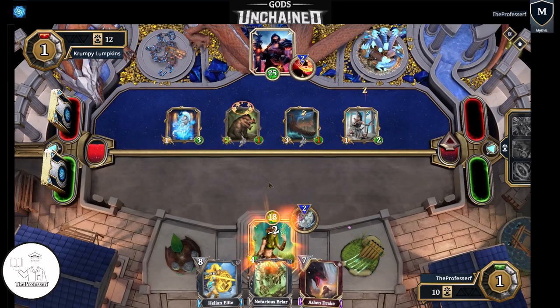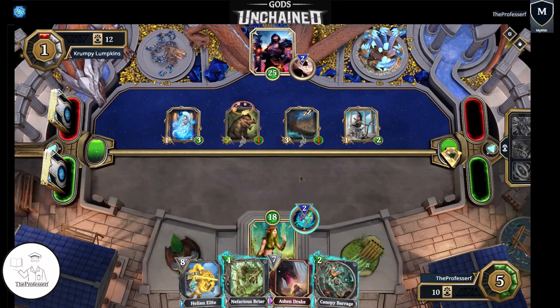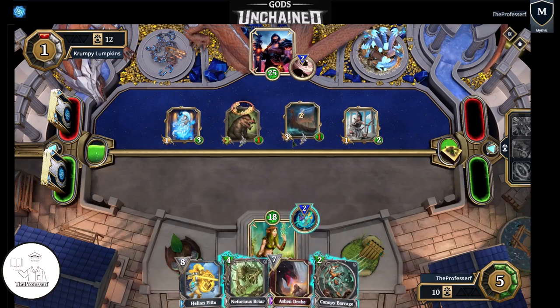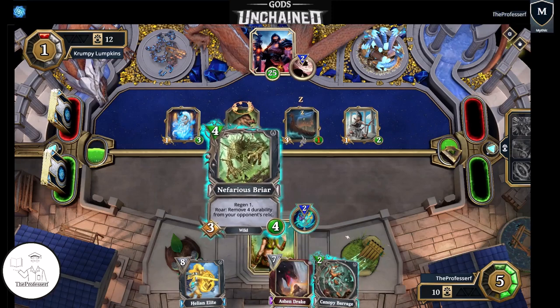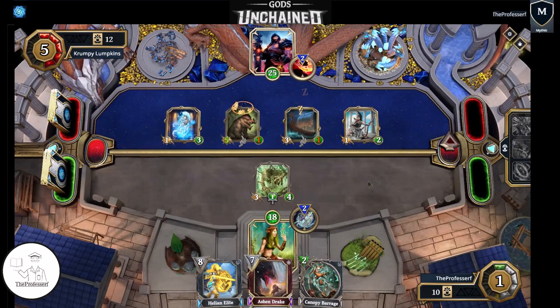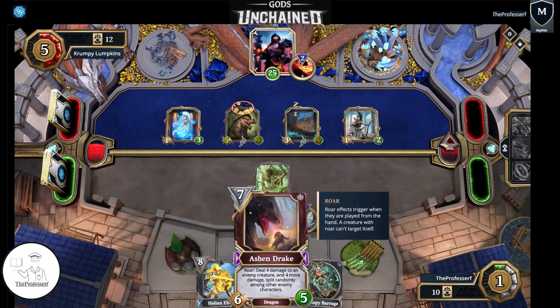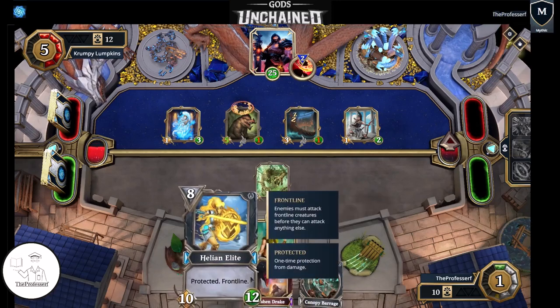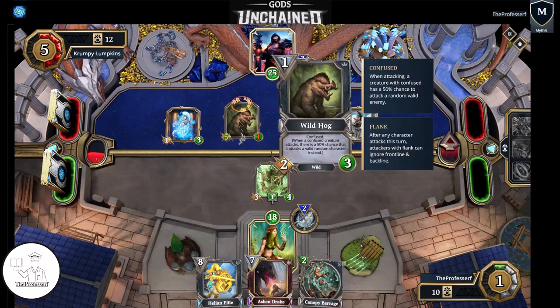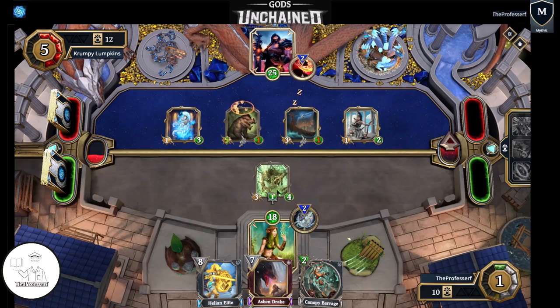Now we're just going to get Smorked down. A little bit too slow on our deck here. I think we play the Briar — there's Canopy Barrage, we could get a 50-50. I think we go with the Briar. He's going to want to try to clear it with the Longship or something. I'm unfortunate that we got the Helion and the Ashen Drake pretty early on. Having those sitting in hand for many turns is not ideal. Getting that 5-6 Hog was a key point in the game — it was just too big and slowed down our Blade Flies.